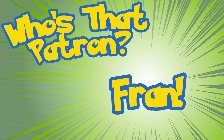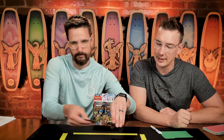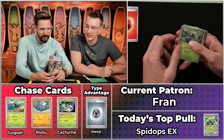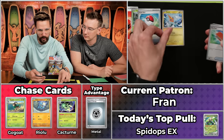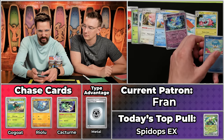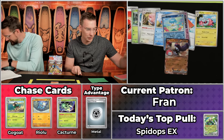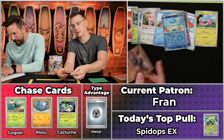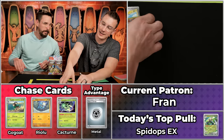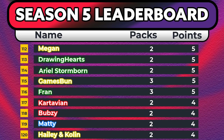Next up is Fran, coming in with four points on the season — this is their third pack overall. They've scored two points on both previous packs, so let's see if they can score big. We've got Tropius, Pokéball, Rotom, Pawpad, Flaffy, Blissey, Tatsugiri — Curlia will not score, Quaxley will not score. The Great Tusk will score — looks like another bulk EX. Number 123 on the set is worth 69 cents, so it rounds up for a single point. A single point for the Great Tusk EX — Fran finishes the season with five points.